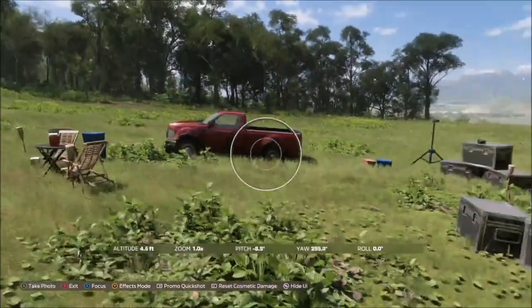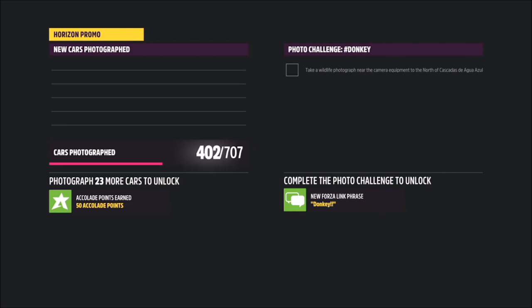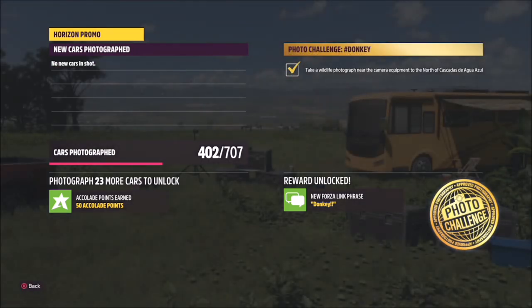Behind me you can see all the camera equipment with a big yellow coach in front of it, and behind that are some donkeys. That's what you want to take a photo of — you don't have to have any car in the photograph at all. As long as you've got the animals in the background, that's all you need to do.